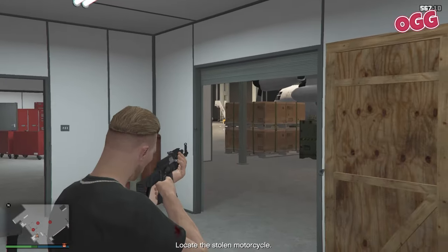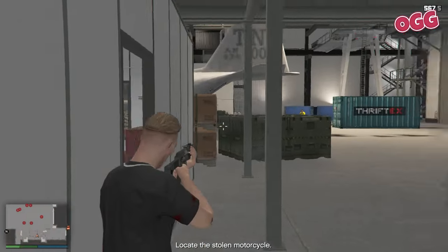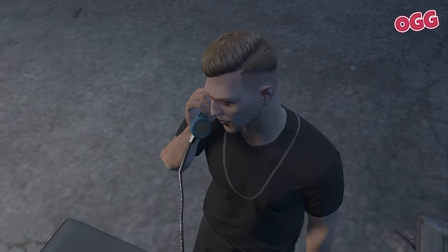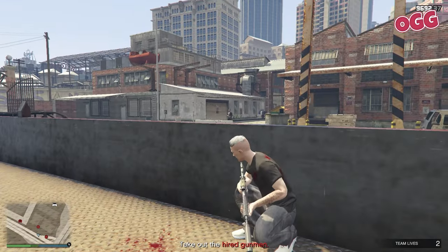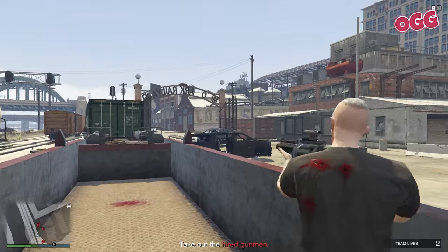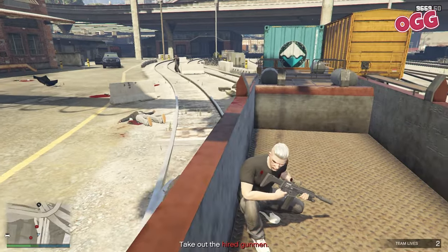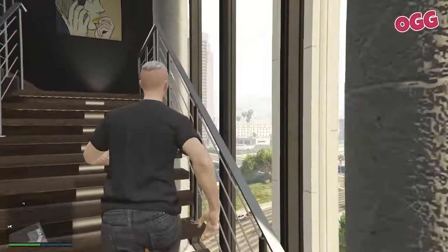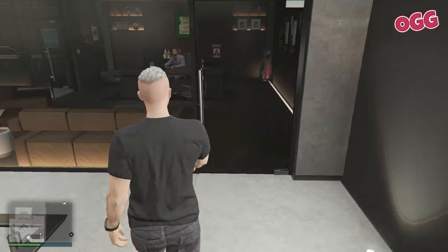There are a few ways to earn with the Agency. You can dive into security contracts for a steady stream of income - these missions are designed with the solo player in mind, straightforward yet rewarding. There are payphone hits: quick, lucrative tasks with minimal time investment, making them ideal for the efficient solo player. We also have the contract featuring Dr. Dre, which takes around 5 hours for the first run through but pays a whopping $1.7 million. After that, it takes around 90 minutes a run at a million a pop. The trick is to alternate between the security contracts, payphone hits, and the contract to maintain a steady influx of cash.